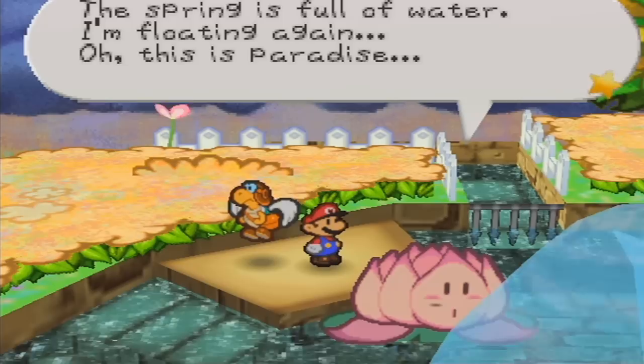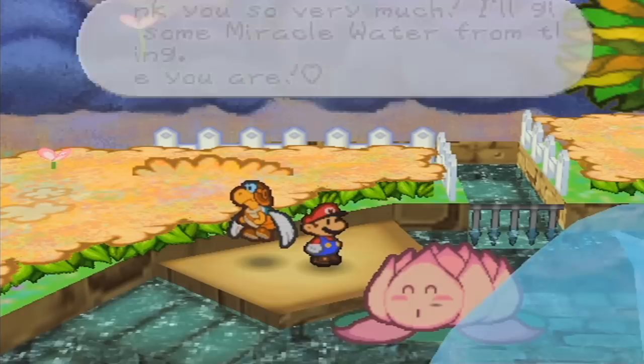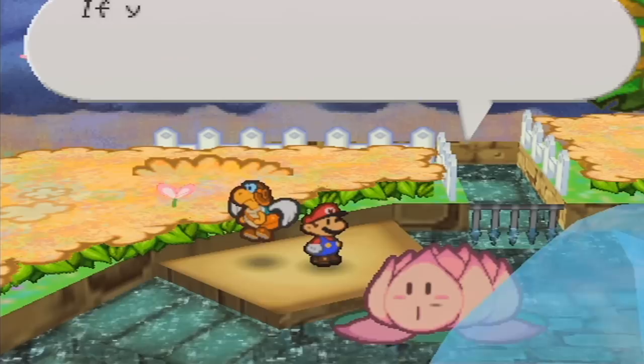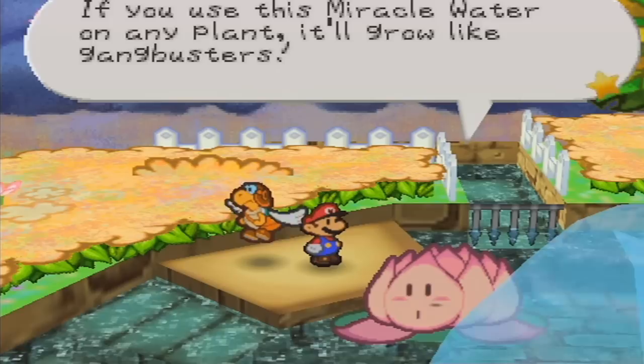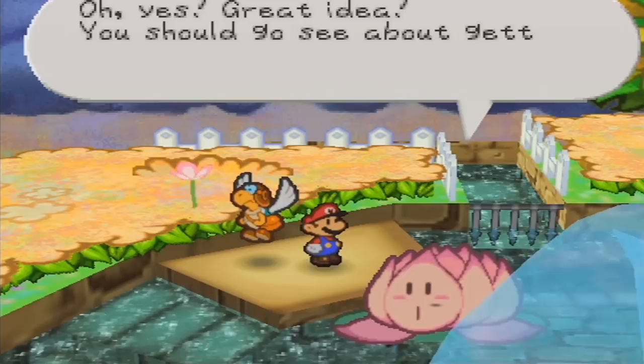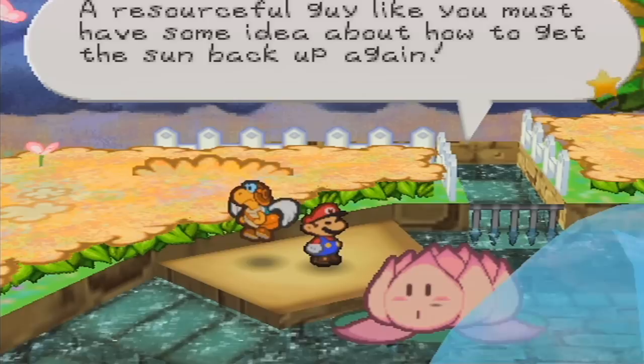We receive the miracle water — very cold water that glitters in the sun, described as the most nourishing water around with a little lily extract. If you use this miracle water on any plant it'll grow like gangbusters. But not right now because there's no sun. Lily suggests we go see about getting the sun back into the sky, and says a resourceful guy like us must have some idea about how to do it.